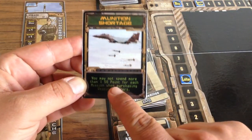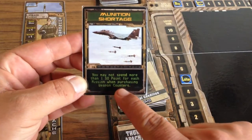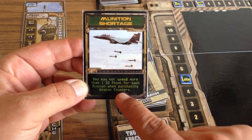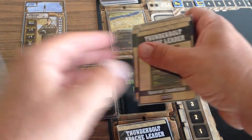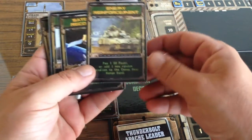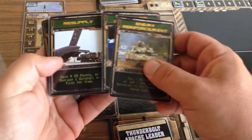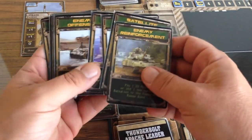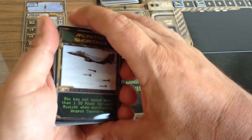You may not spend more than one special option point for each mission when purchasing weapon counters. These special condition cards — sometimes they'll help you, sometimes they'll penalize you, they'll make the enemy stronger, sometimes they'll increase your loiter turns. You never know what you're going to get. But today we have a munition shortage.